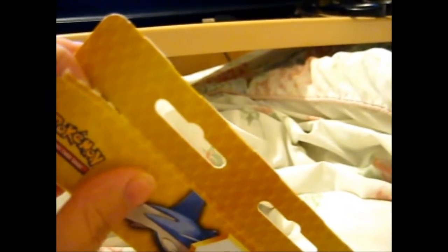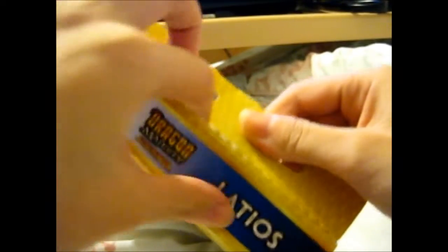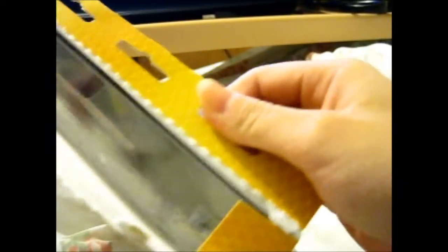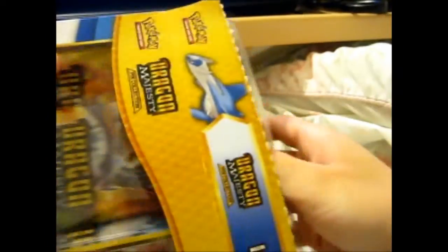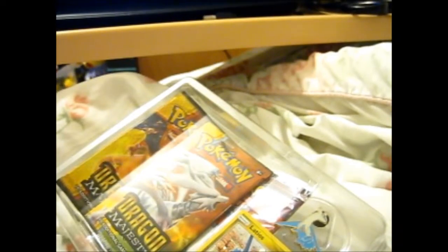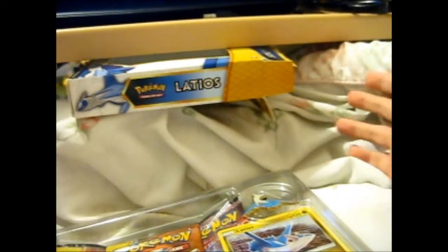I'll open it from the top. I find that opening it this way is easier than using the perforated edge. I can take this part off easier after, and cut this bit up for my scrapbook. Just put this in the back — and hopefully it does not fall off the bed.